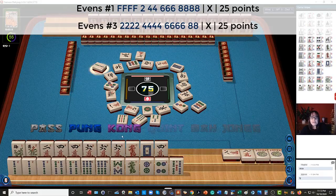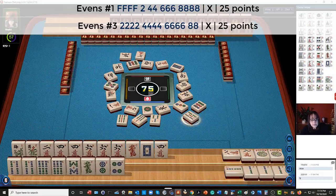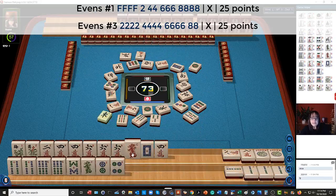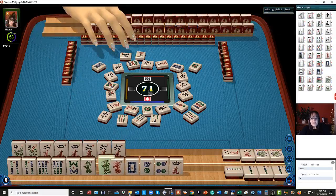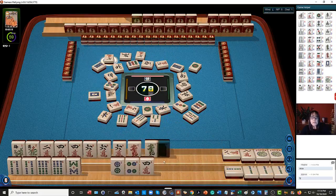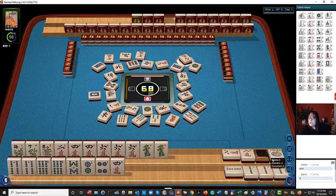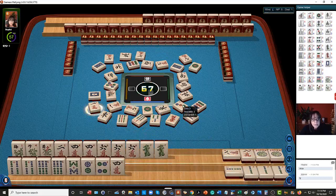2 bamboos. Alright, let's risk it and kong. Kong. 5 bamboos — so we're committed to 2 hands: first one in cracks, second one in bams, or third hand down in bams. 1 dot. So we don't need dragons, we can let those go. 8 dots. Oh, there's a dragon now that we've committed — that's alright. Let's let the dragons go. White dragon — those are risky tiles to hold onto. There's a flower. Red dragon. What would be nice is if we could use these 8 crack jokers and play this hand up here pure. That would be a 50 point hand.